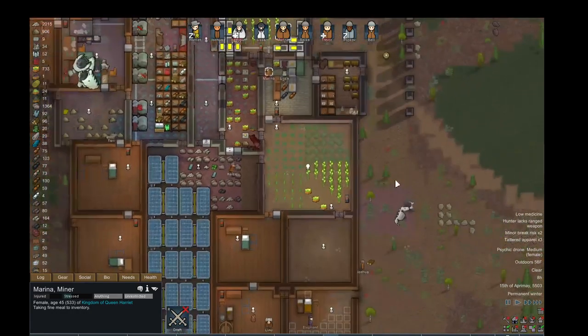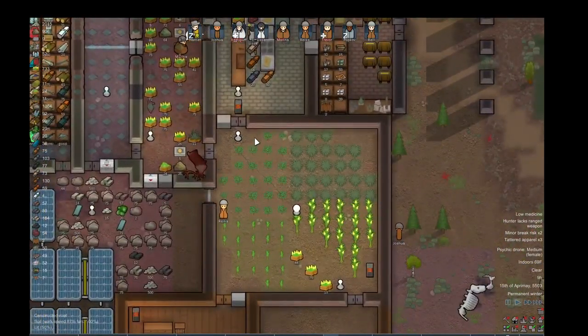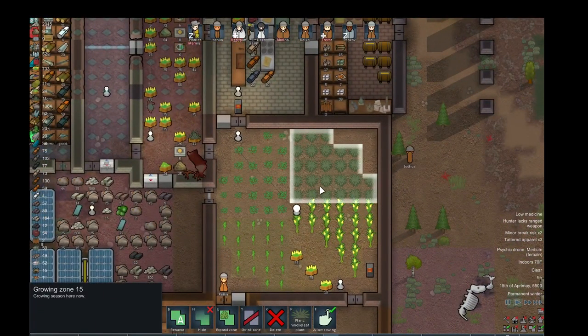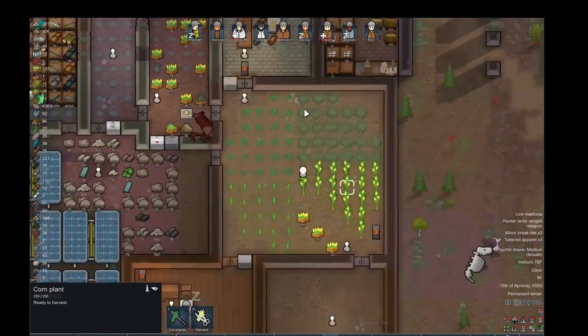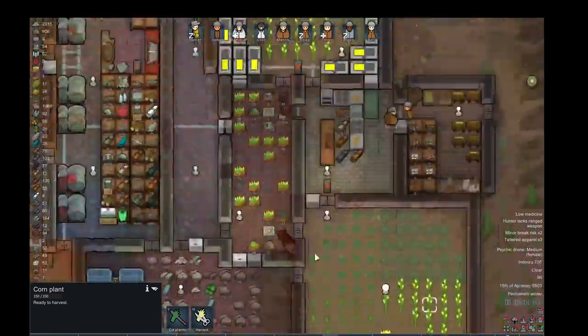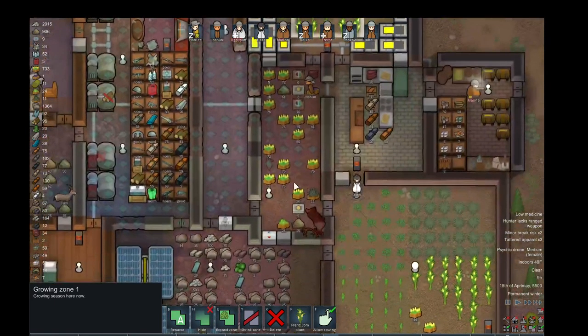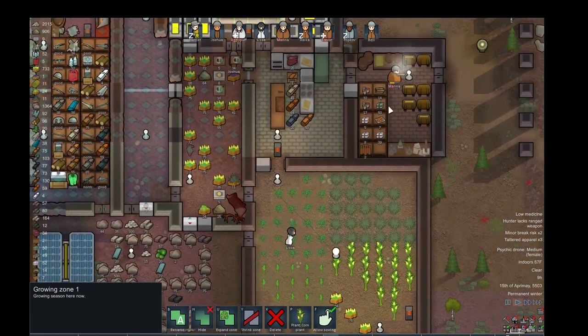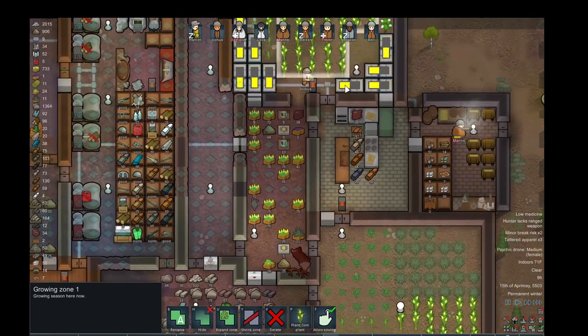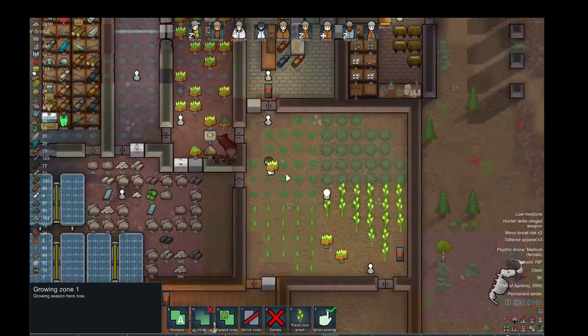I have to grow indoors because it's cold most of the year, so these are my little indoor gardens. Got psychoid, smoke leaf, corn. Corn gives you the best — it takes the longest, but it gives you the most volume of food. A little bit of cotton, but mostly corn here. I go through a lot of food — got to feed a lot of people — so I have people constantly cooking and gathering and taking care of these things.